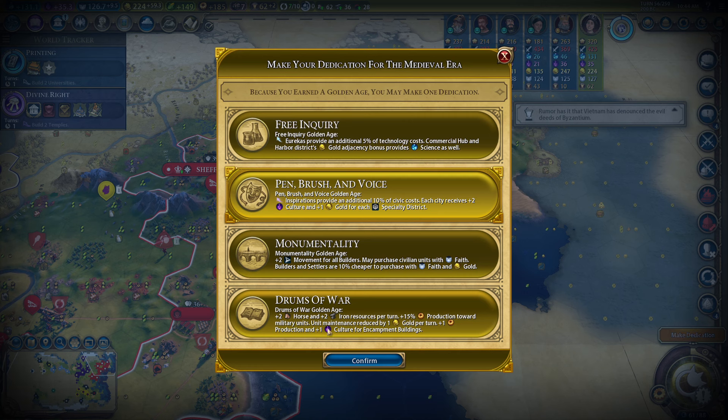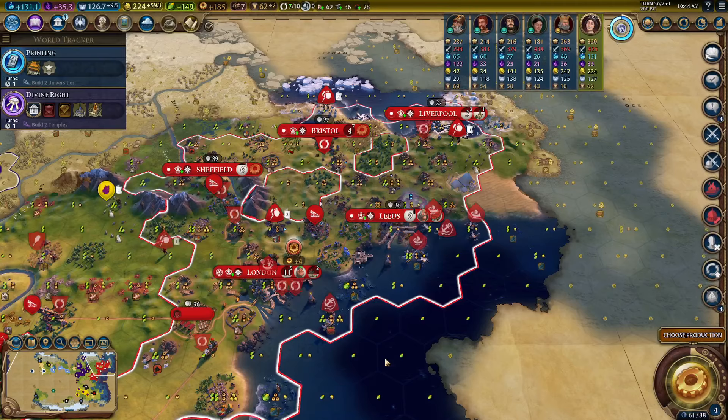We could take Drums of War for extra production toward military units. But I think long term, Pen, Brush, and Voice is going to go further for us. One gold reduced maintenance. A little culture from the encampment buildings, but not much. I think this is still the way to go.